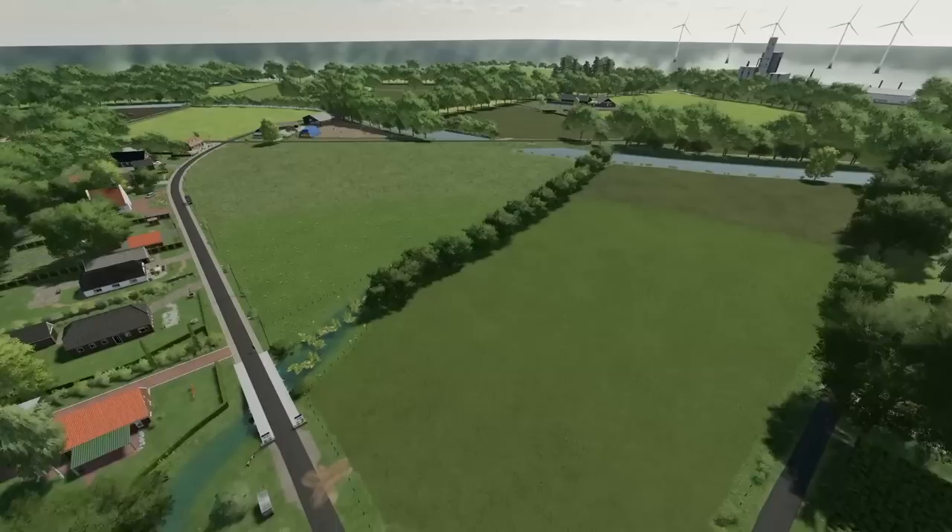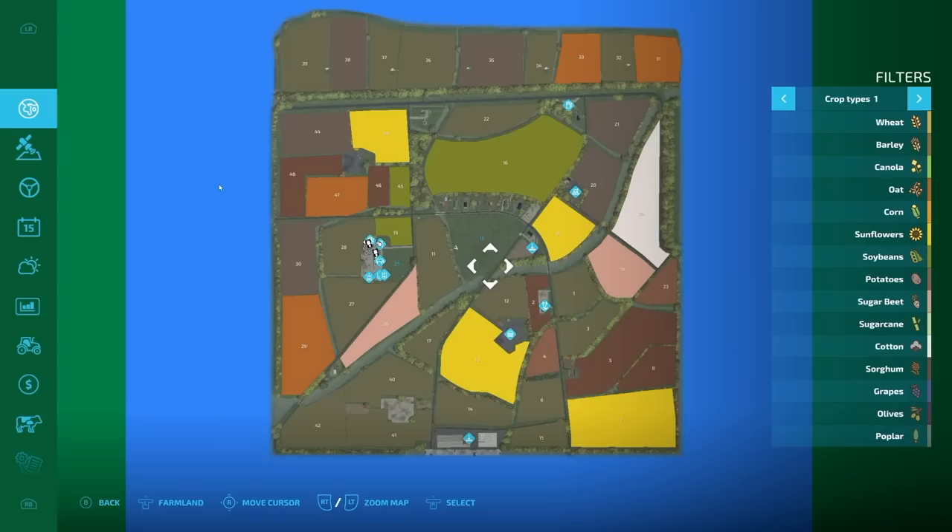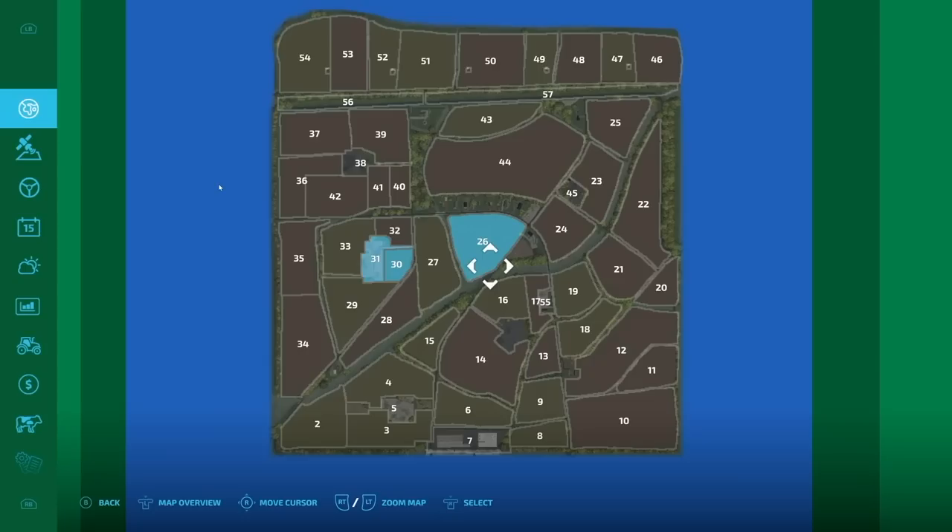Welcome to Tusheling — or baby Tusheling. This is a touch map based on an island by the same name. When you load in, you'll see a welcome message: 'Welcome traveler to Tusheling, thank you for coming to visit our beautiful island.' The map has a total of 48 fields, two sell points, a small BGA, custom license plates, custom textures, custom color grading, and four different farms.